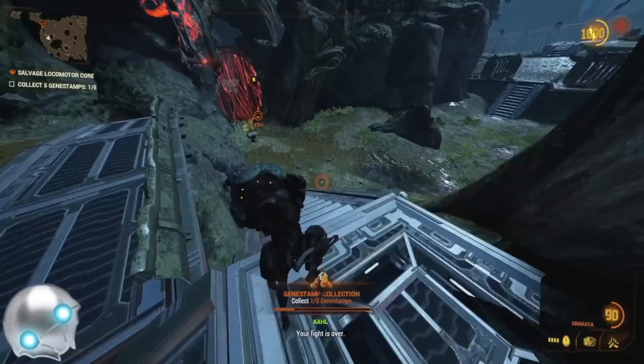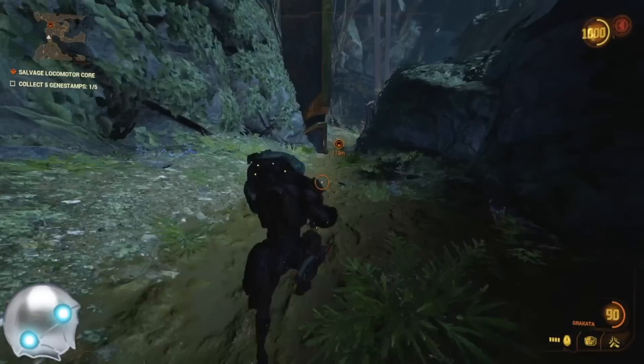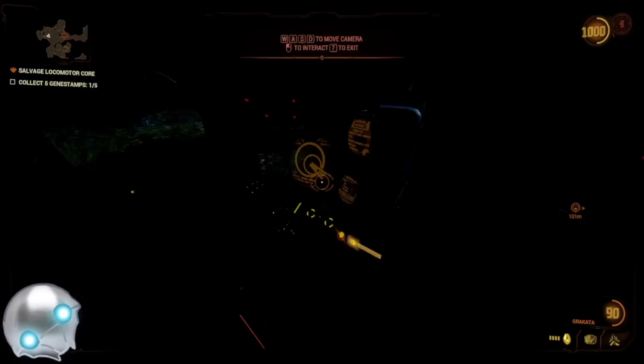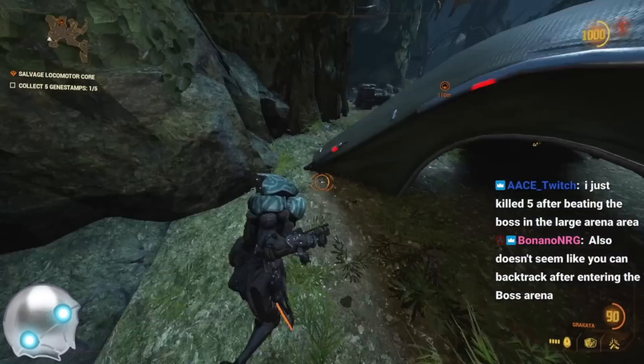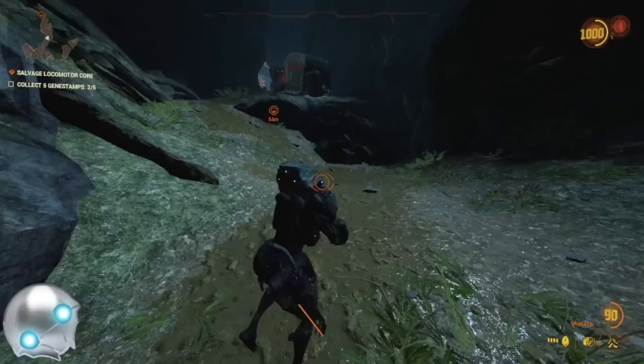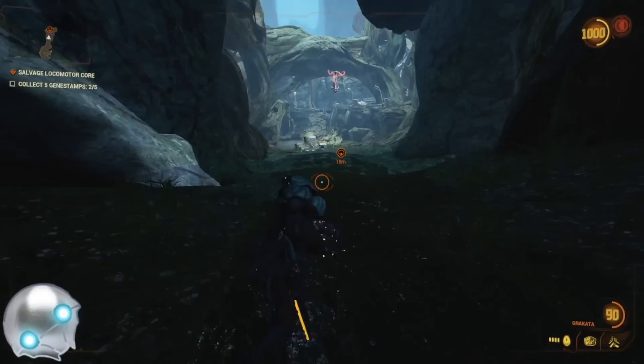Let's get into the gameplay. This is a much more combat-focused mission. The first opening section is reminiscent of the previous one — hack the console, hack the tower — but that does not last very long. There's not really any sneaking besides the first section with the Deacon. By the way, you can shock Deacons with environmental lightning hazards to kill them. I actually got two gene stamps in the first starting area.